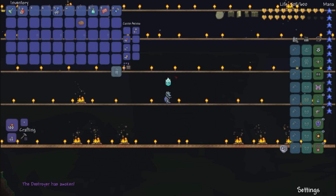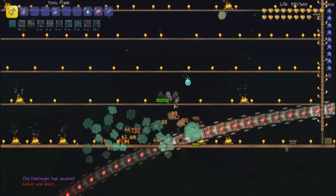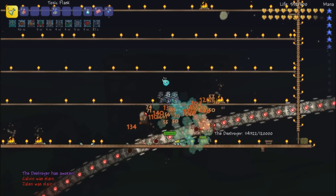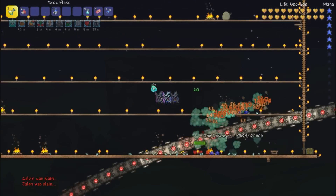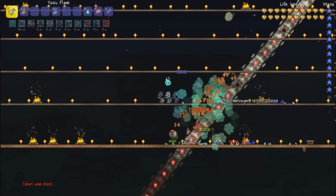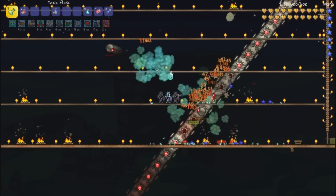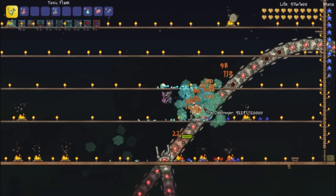Let's take our buffs and let's hope this goes okay. This does do AOE damage, which is why I thought this might be a decent weapon to use against the Destroyer. And you have range on it. So I think this is going to go quite well — as you can see, it's doing pretty good against him. Definitely a good mage weapon to use against the Destroyer.